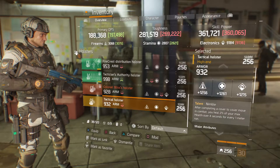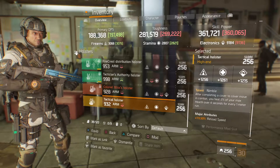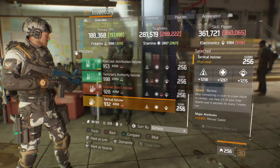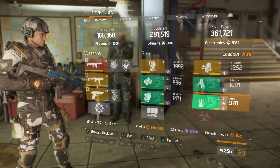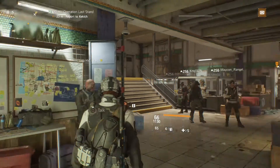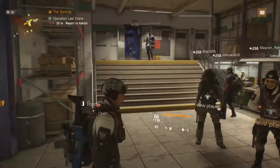We got a 932 armor tactical holster with 1256 firearms, 1261 stamina, 1215 electronics, the talent Nimble, and an attribute of 19.5% reload speed. More than likely the reload speed will be going.